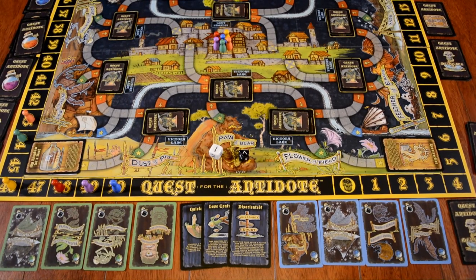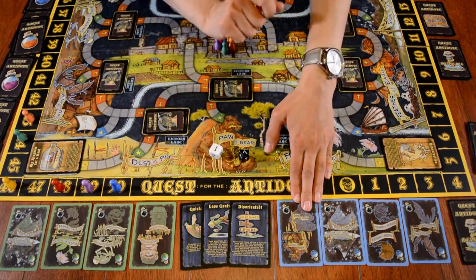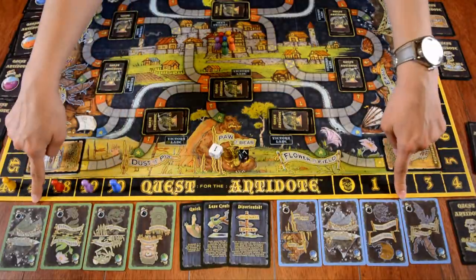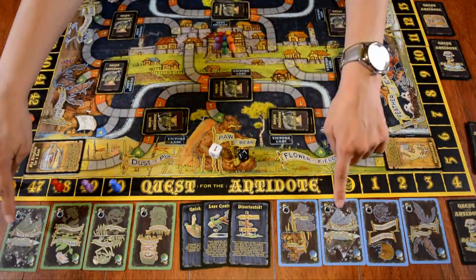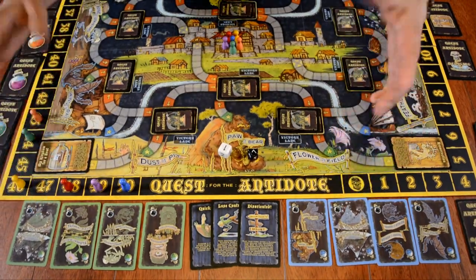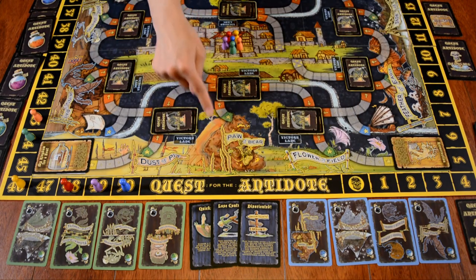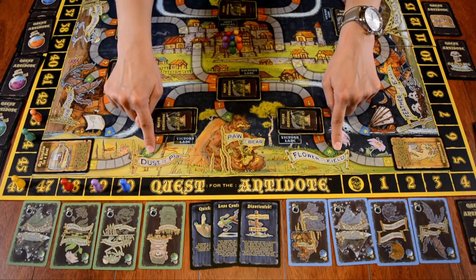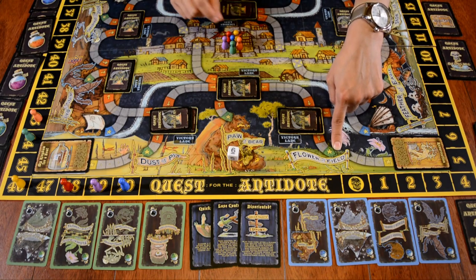Everyone starts at the apothecary in the middle of the village. You have a deck of 10 ingredient cards and randomly choose from them, so everyone has a unique set to collect. Some will differ from your fellow players' sets; others may overlap, creating conflict. On your turn, you first move — rolling the D6 and moving up to that number along the paths toward specific ingredient locations.